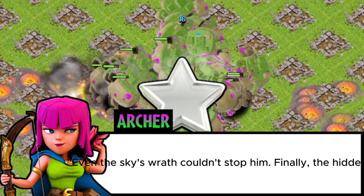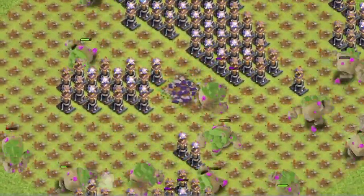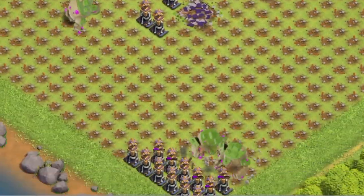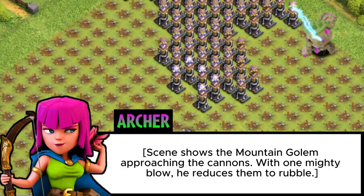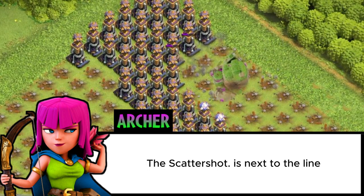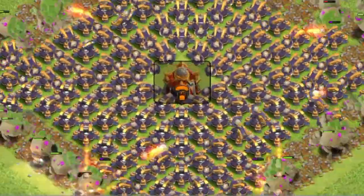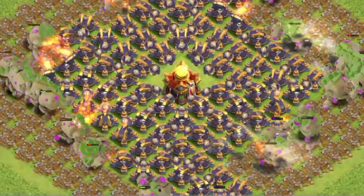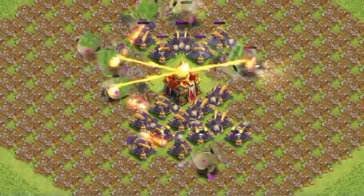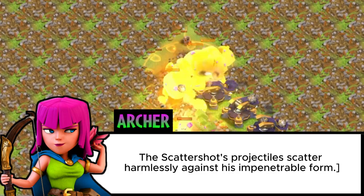Finally, the Hidden Tesla. The Mountain Golem approaches, and the scattershot is next in line. The scattershot's projectiles scatter harmlessly against his impenetrable form.